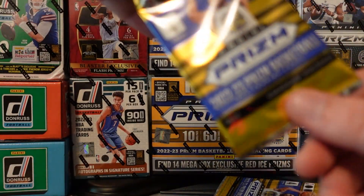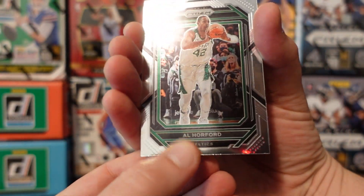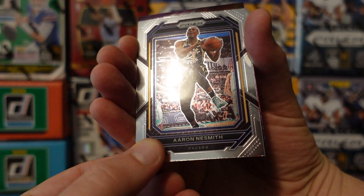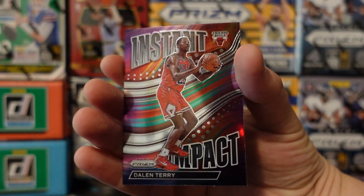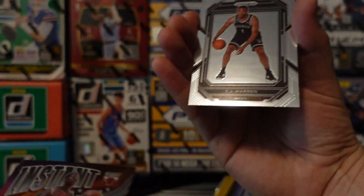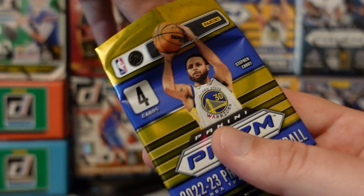Wow, this is really really tough so far. Al Horford, Aaron Neesmith — instant impact, looks pretty cool. Last card — rookie? No. All right, three packs left.